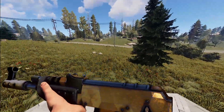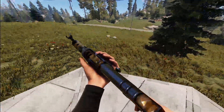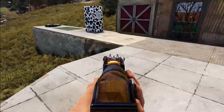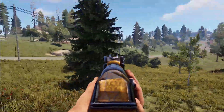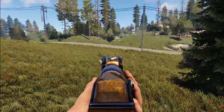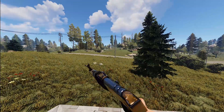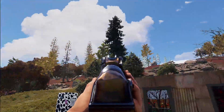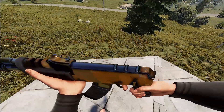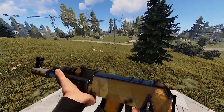Moving on, we've got the Opulent AK. As we spin around, you can see the light reflects differently in many different areas. Aiming down the sights, you've got the same effect as we spin around. You can definitely see this one being very popular, as the set itself was, and people have been begging for some guns.